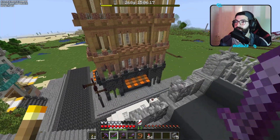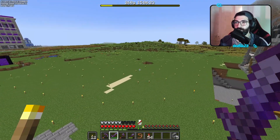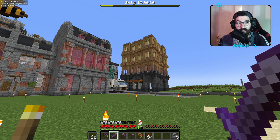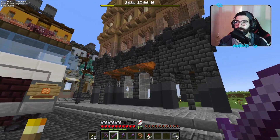Questo palazzotto l'ho costruito in una live, l'abbiamo fatto insieme, è venuto veramente un sacco bene, mi piace un casino e sembra quasi un hotel. Stavo pensando, dato che dovremmo vendere i villagers oppure le cose relative ai villagers, come per esempio i libri incantati, roba del genere.